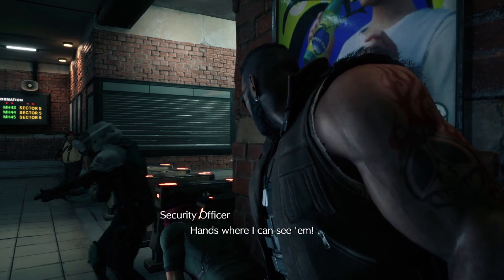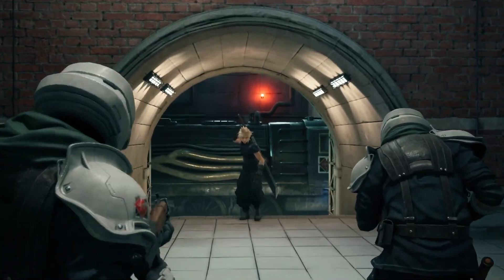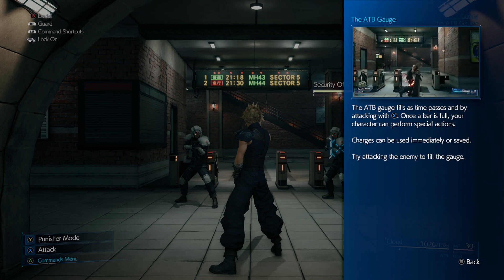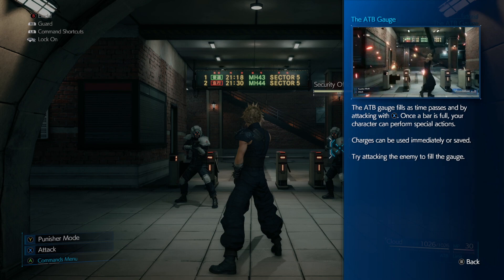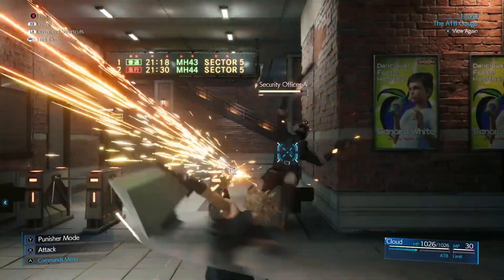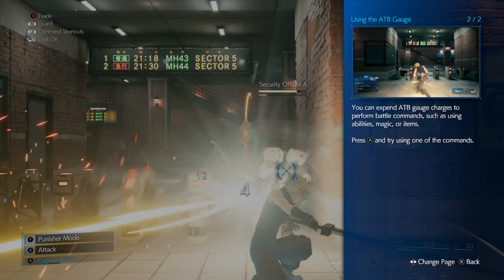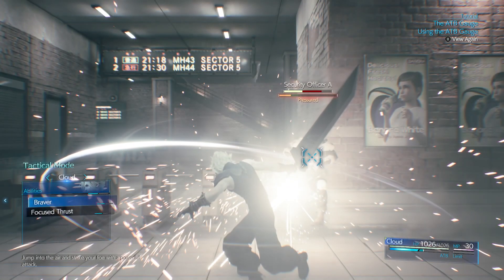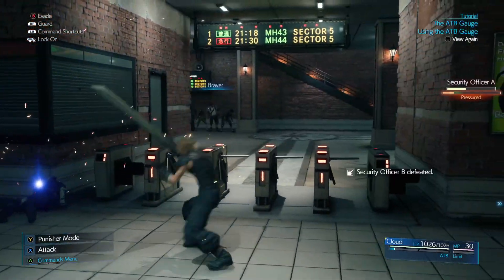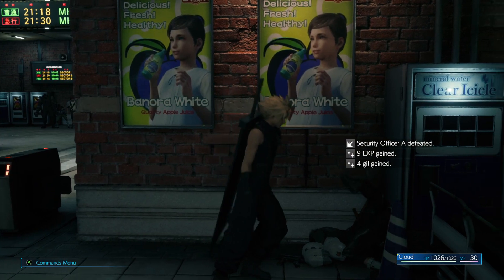Who in the hell? Hands where I can see them! Pretty sure we're being used. The ATB gauge fills as time passes and by attacking with X. When the bar is full, your character can perform special actions — charges can be used immediately or saved. Punisher mode! You can expend ATB gauge charges to perform battle commands. Oh, it slows down time! Get ready to get Bravered. Was never in doubt.